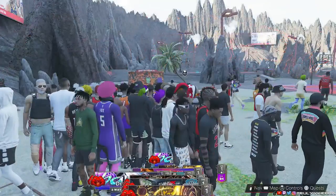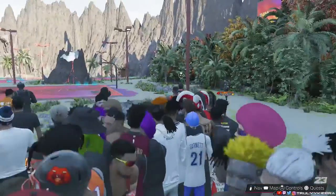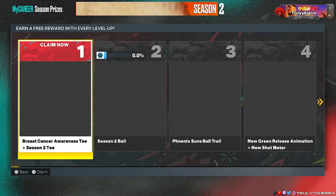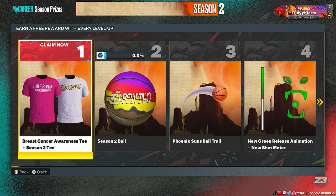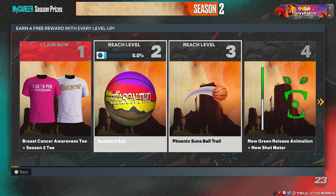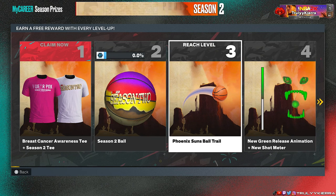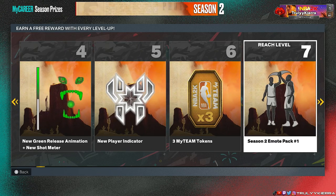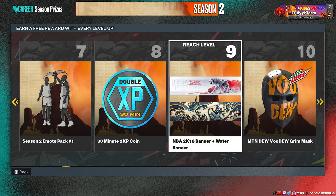All right, let's run away from these people over here and look at these rewards. So we got the breast cancer t-shirt, we got the ball, we got the Phoenix Suns ball trail. I'm actually loving the green release animations, no lie. And look at that banner — it might be a little corny but that joint is fire.